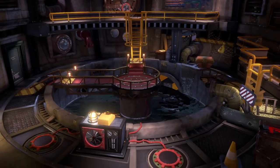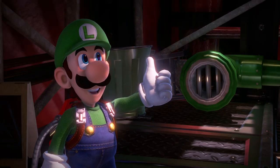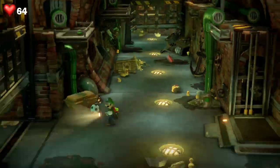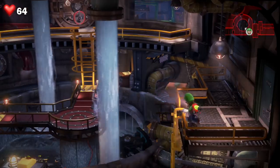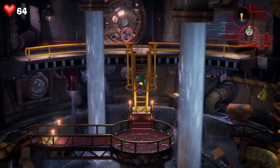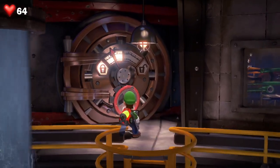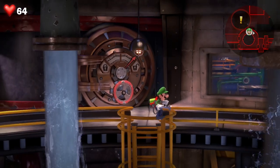Now we've got to get back to the stage with the power generator and the walkway. Just head your way back — I forwarded this because we're just heading back really. And once you're back, head back up to the vault up here, which we didn't get to turn last time. Turn the valve. This unlocks it and now we're heading into the boss battle.